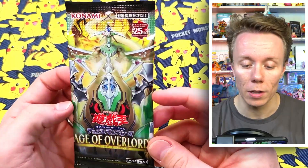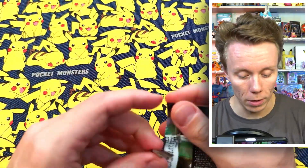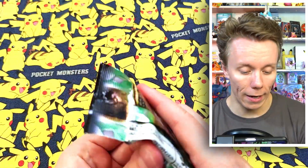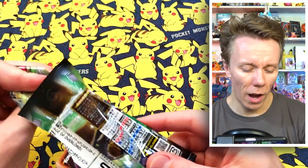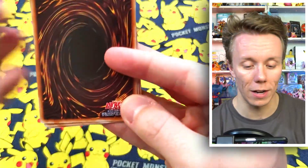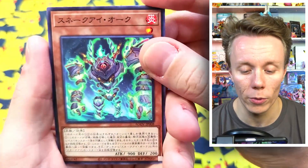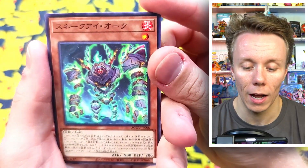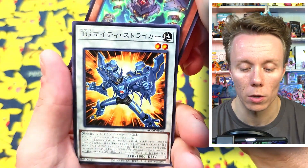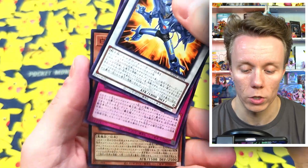First off, we've got Yu-Gi-Oh! Age of Overlord. This set came out very recently — I think it was about two months ago. Let's open these up and see if we can get anything cool. I got these from a convenience store and I was planning to do shorts, but I've actually got so many shorts right now that it's kind of pointless. Okay, so what have we got? We have a Snake-Eye Orc, which is cool, and some TG Mighty Striker. Oh, we jumped a card — whoops.